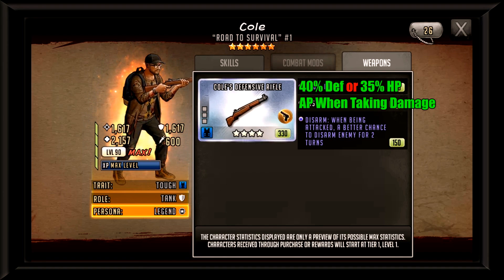Cole is very taunt-centric, so if you're coming to the table with a lot of special weapon mods and you raid a Cole, he can stop all of that and you're left with two stats on your weapons — not ideal. In terms of what I'd actually put on this weapon: 40% defense or 35% HP, AP when taking damage, and leave the disarm on his weapon. With Cole being taunt-centric, AP when taking damage, and this disarm mod, Cole is without a doubt a force to be reckoned with — not only skill-set wise, but in terms of generating AP, since he'll be taunting three people at a time.